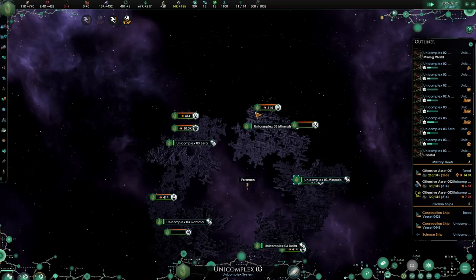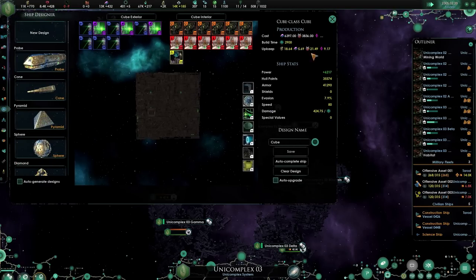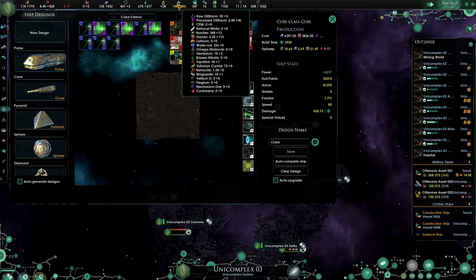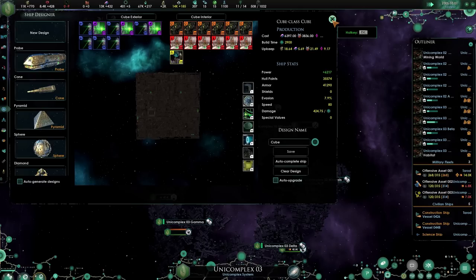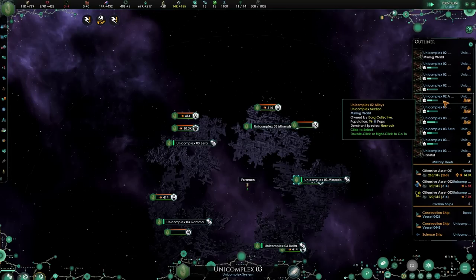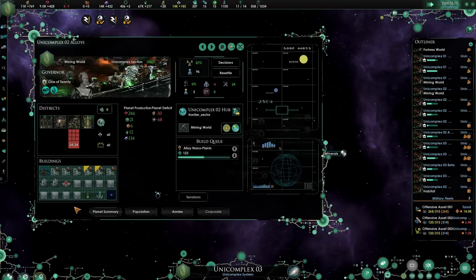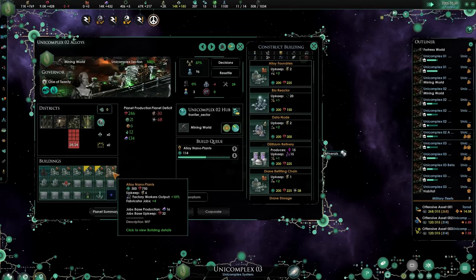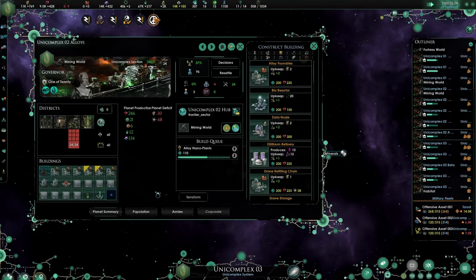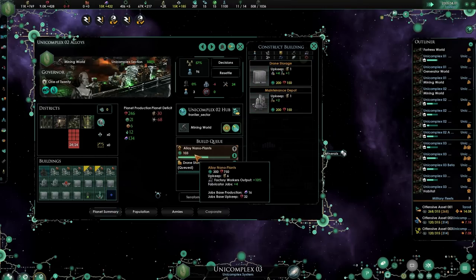Definitely need the new starbase capacity. So what we are lacking now is just offices — and that's almost there. Then we can build our very first cube. It's going to be next episode, guys — I'm very sorry for that. There's a lot of things that I need to be changing and doing. We need more housing and he's already upgrading — the nanoid plant, the alloy plant.